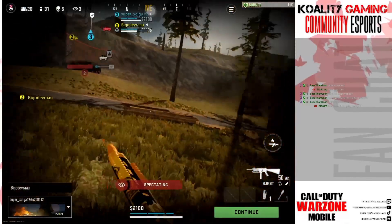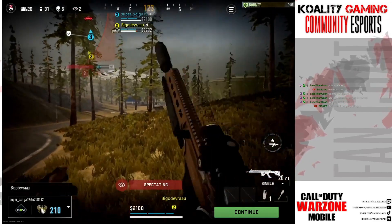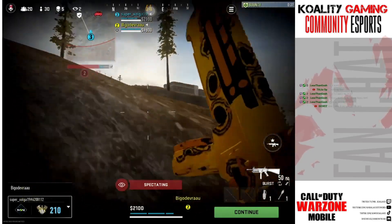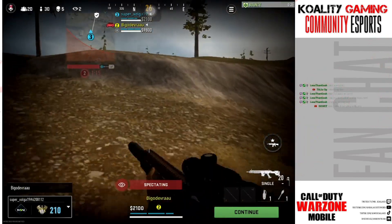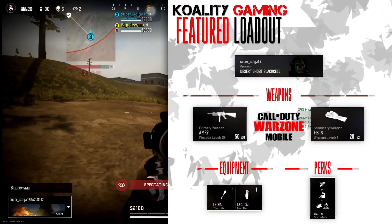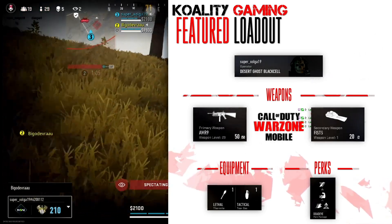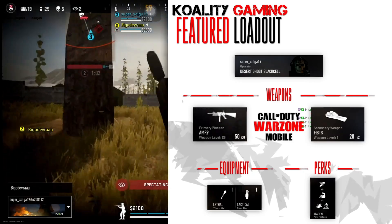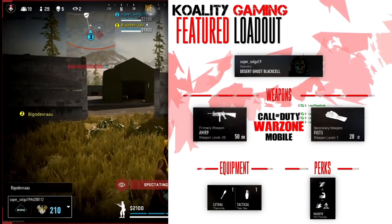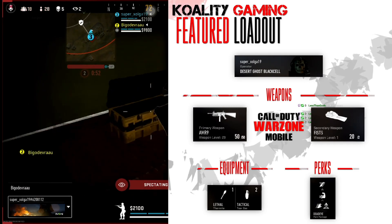We're going to hop on to Super Zoglo. I'm not going to be able to say either of these names. I believe I'm going to be able to pull up for the first time today our featured loadout. Let's go ahead and take a look at it — we have the Arm 9 which just got a buff and it's going to look very good. The secondary looks like it is an MTZ Interceptor. So this is a very good loadout. We've got long range and close range along with the Thermite and the Tear Gas and the Deadeye Perk Package. Let's see if this is going to be the loadout that's going to carry us to the victory.